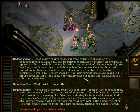As you methodically twist the cold grey facets of the Dodeca Hydra, a strange sensation forms at the base of your skull. Your hands seem to move of their own accord, turning the object and spinning its facets with mechanical precision. You've done this before — you knew the combinations once.